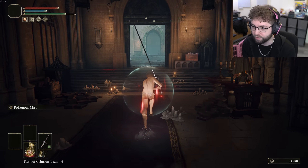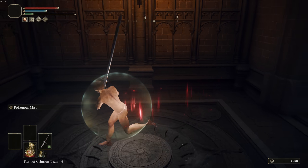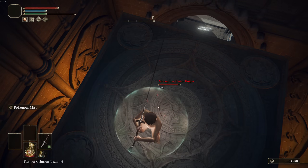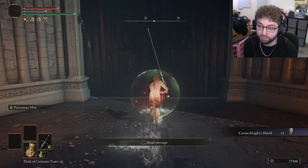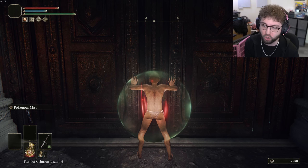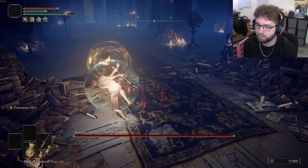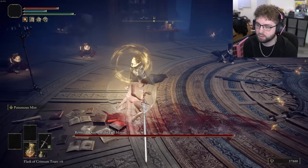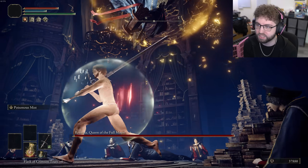I'm just going to run for my life, take the elevator, and hopefully he's not too close to me. Back up — fall in the hole, fall in the hole! See ya! Realistically he's supposed to be far enough away so you take the elevator up and he just runs into the hole. That was a little scuffed — I panicked. Okay, now we want to hit Rennala with the poison as soon as she comes down.